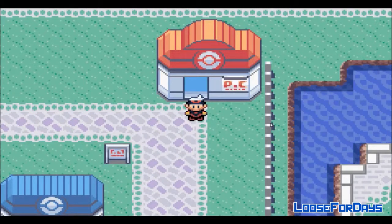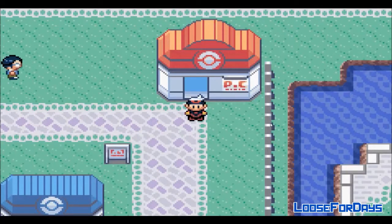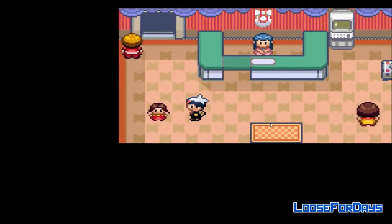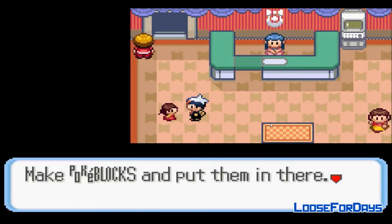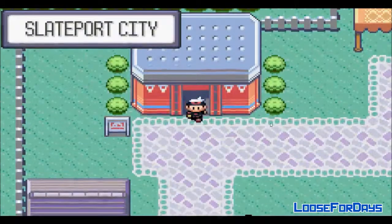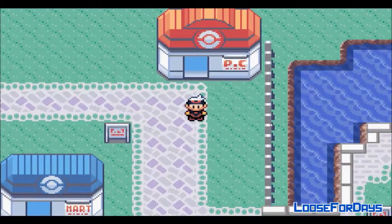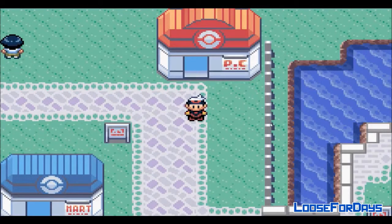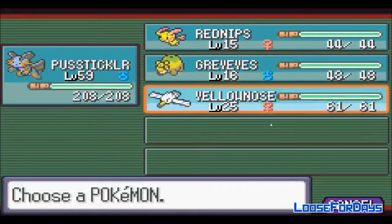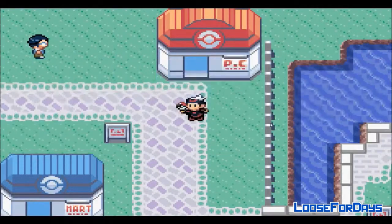It's actually a coincidence that we have to go to Slateport one more time to fight Team Aqua, because in the Hyper Rank Contest Hall you have to talk to this little girl and she gives you the Pokeblock Case, which is what you need for the Safari Zone. So I thought, since I really wanted to do the Safari thing, we can just do a quick 500 steps over at the Safari Zone and then come back and continue with the story.